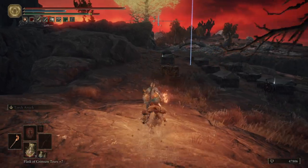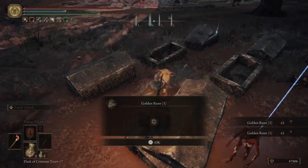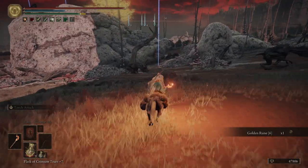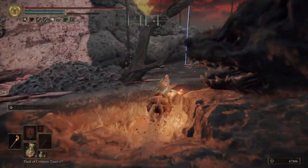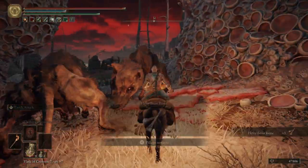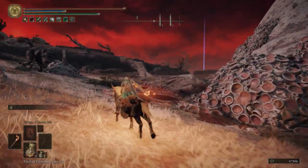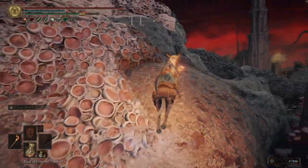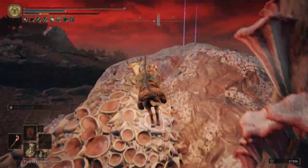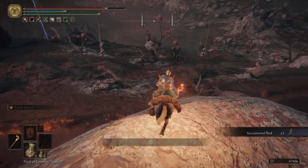We're just going to be grabbing some golden runes from these coffins here. Not really a difficult task. Got a golden rune six — good stuff. And then right over here, get ourselves a hefty Beast Bone. Don't be scared of the dogs; they're not going to attack you, although the birds still will. We're going to hop up top here — it's kind of a pain to get up here, even with Torrent.